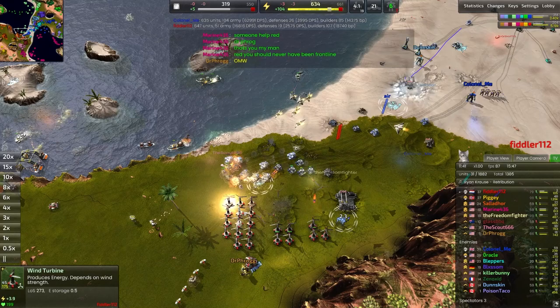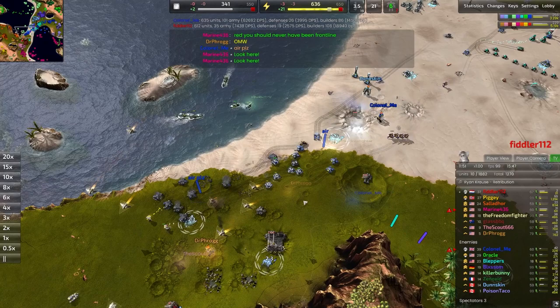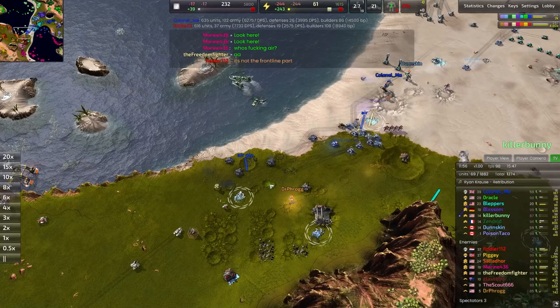Medium tanks are out, although the Fiends are out too, and those Fiends can do some excellent work against those medium tanks. Shuriken also not bad either. No whistlers in this composition, so there's not a whole lot of anti-air here. There are some skaters offshore to try and salvage what they can.